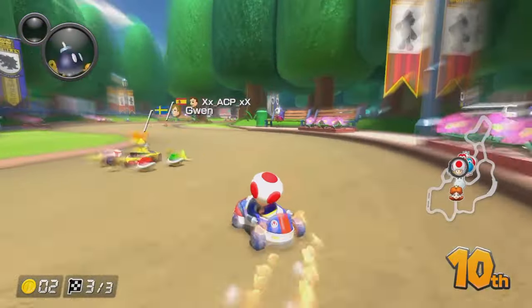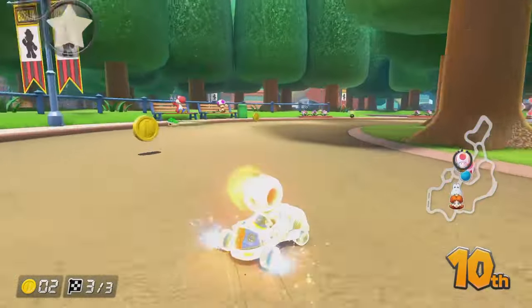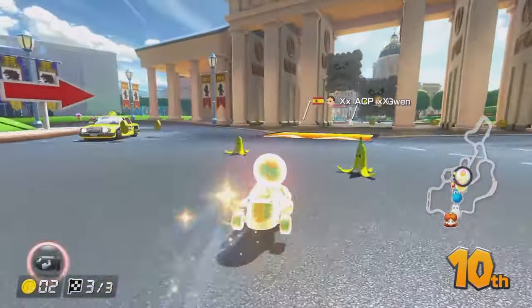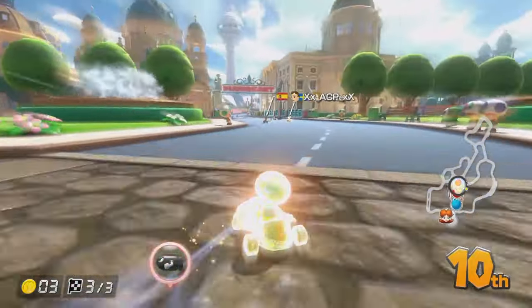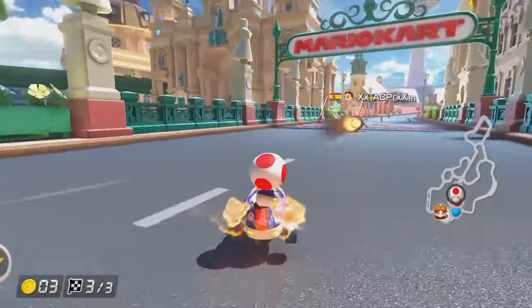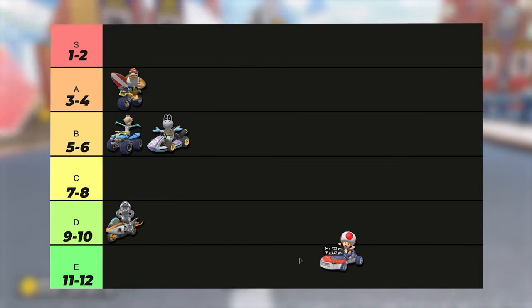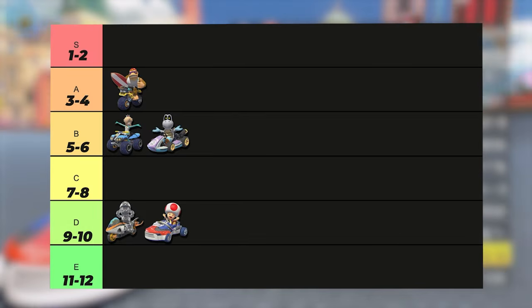This is actually quite a balanced vehicle - it's got pretty decent stats, nothing amazing, but better than some of the ones that we've been playing on today. Yeah, there's just nothing we can do. I hate to say it, but Shoe Toad is D tier with an average of 9.5.